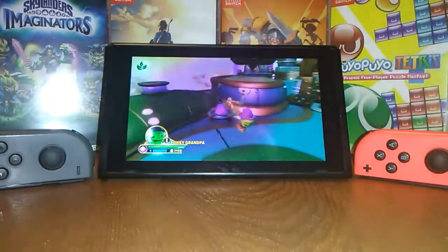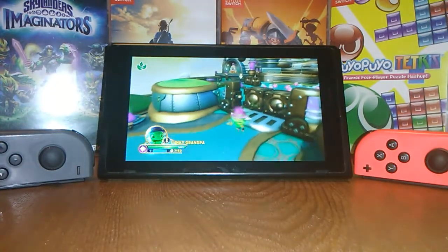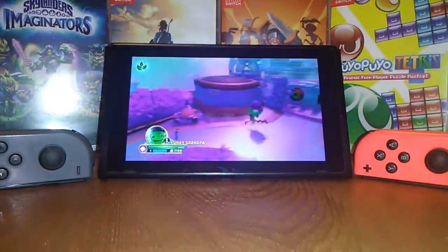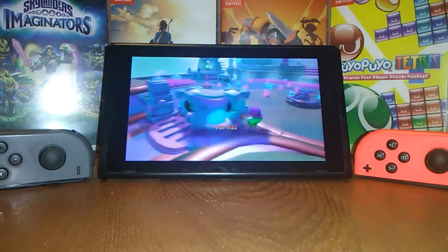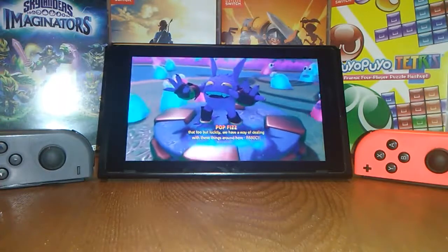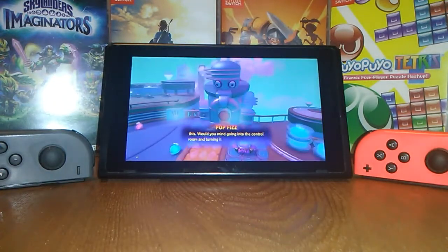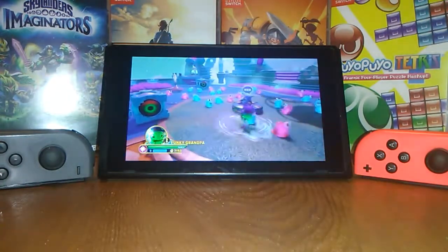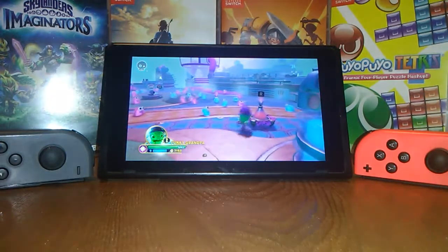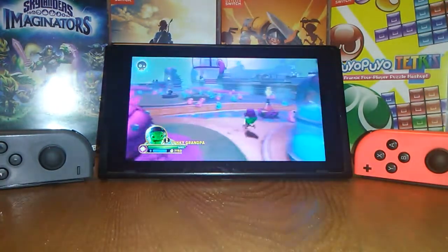Something I found cool about this - this is like one of the first Skylanders games to not have a portal included in the bundle. It was a little confusing when I first opened it, because I was like, there should be one of those awful, awful portals. And there's not. Instead, you scan them in the same way you would an amiibo. He just talks forever, doesn't he? Shut the heck up. But anyway, you scan in the Skylanders from the amiibo port - the right Joy-Con thumbstick is where you would scan in the amiibos.